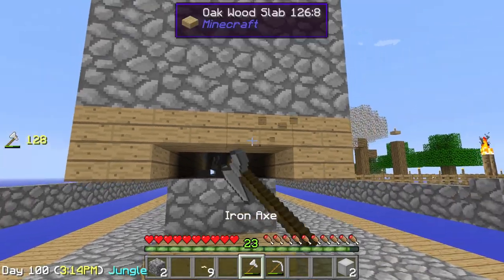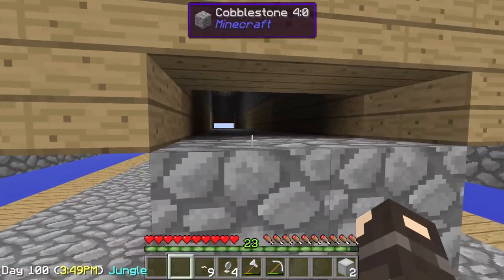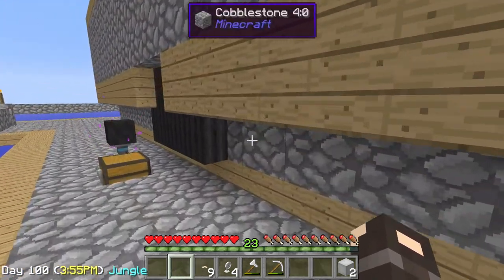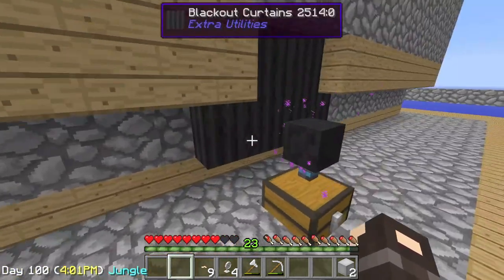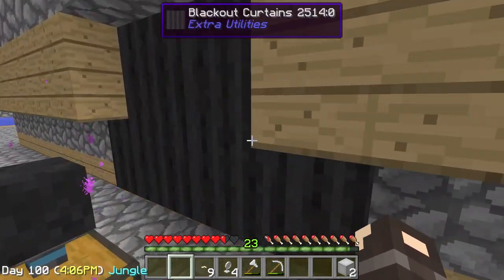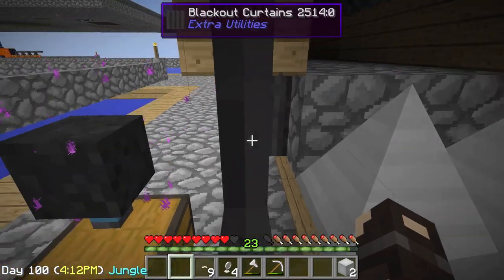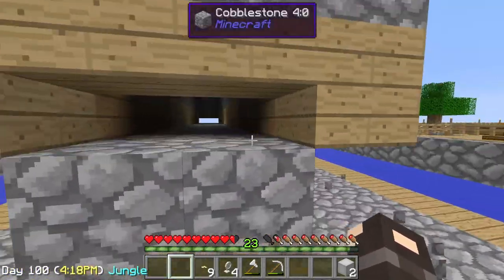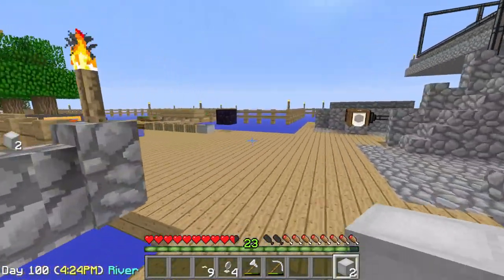Some people have mentioned in the comments that they use conveyor belts and it works well - that might be something we'll have to try in the future. In the meantime, I really just don't see a reason why this wouldn't work. Ow - I didn't consider the fact that monsters could walk out of there. Not a problem we'll worry about right now; as long as monsters spawn, I don't care where they go. We got our elevators though, we're gonna go set these up.